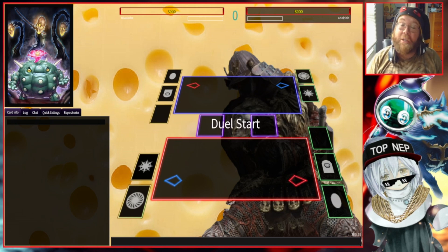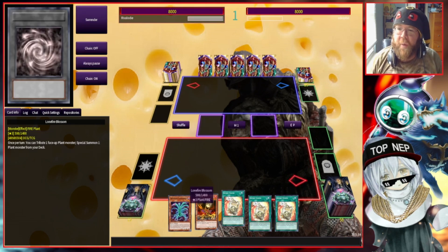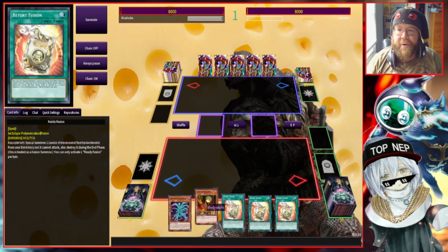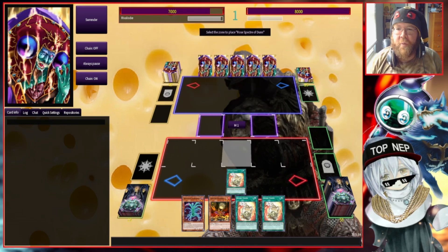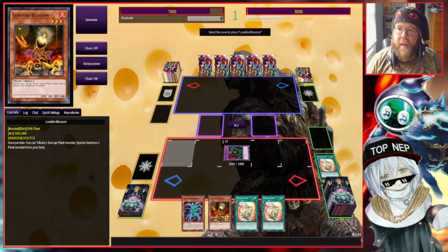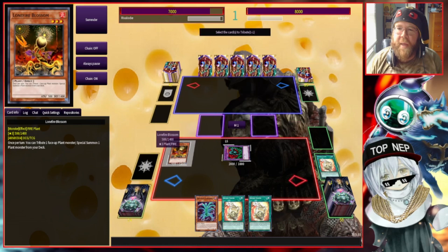Alright, second opponent, let's do it again. We don't get to pick who goes first again, but that's okay — we're going to go first anyway, that's perfect. Hey, we have Ready Fusion too — we have a lot of Ready Fusions. Let's go ahead and start with Ready Fusion just in case to test for any Ash. We're going to summon out this lady — Rose Specter of Dunn, a very important card in the deck.